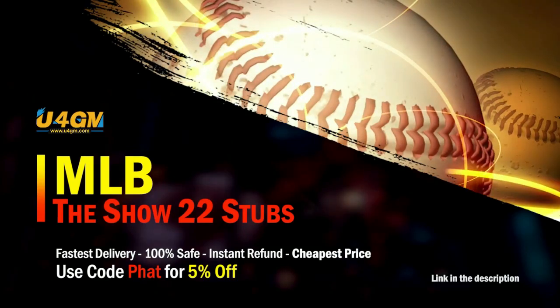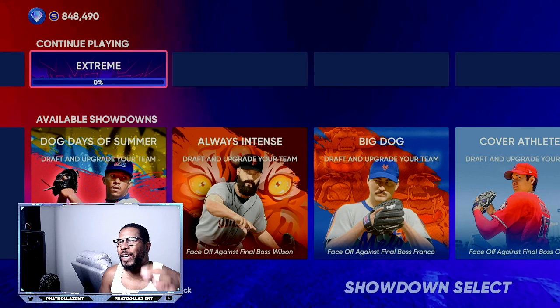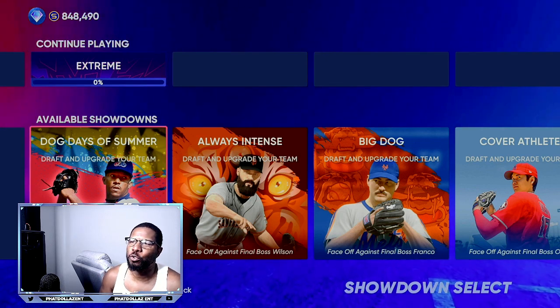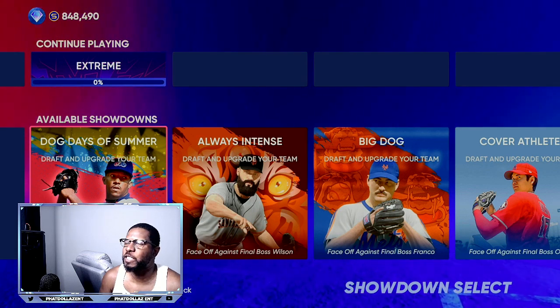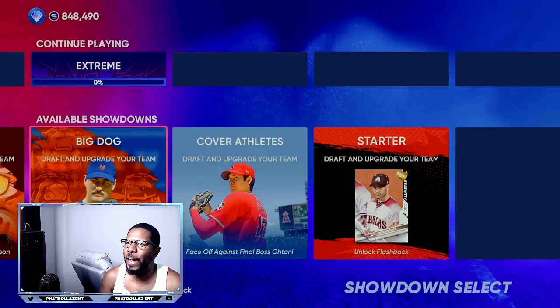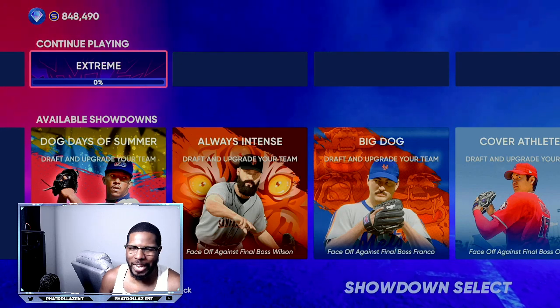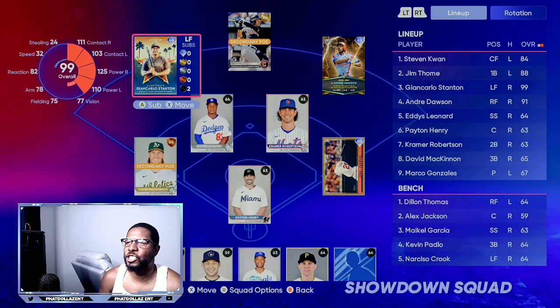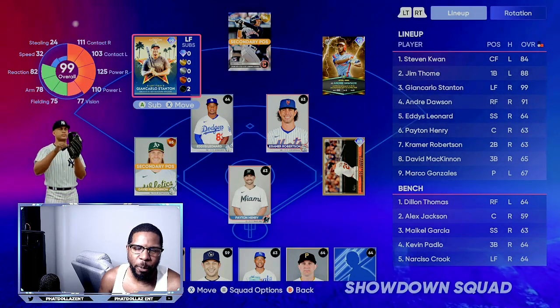They just dropped the new extreme in MLB The Show 22. You can use the same method for any showdown — Dog Days of Summer, Always Intense, Big Dog, cover athletes — it's the same exact method. We already have our team drafted, so we're going to look at the squad.